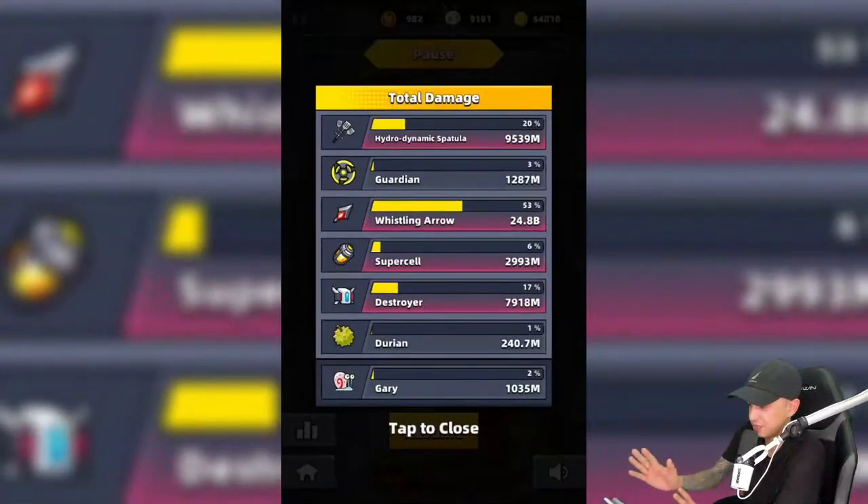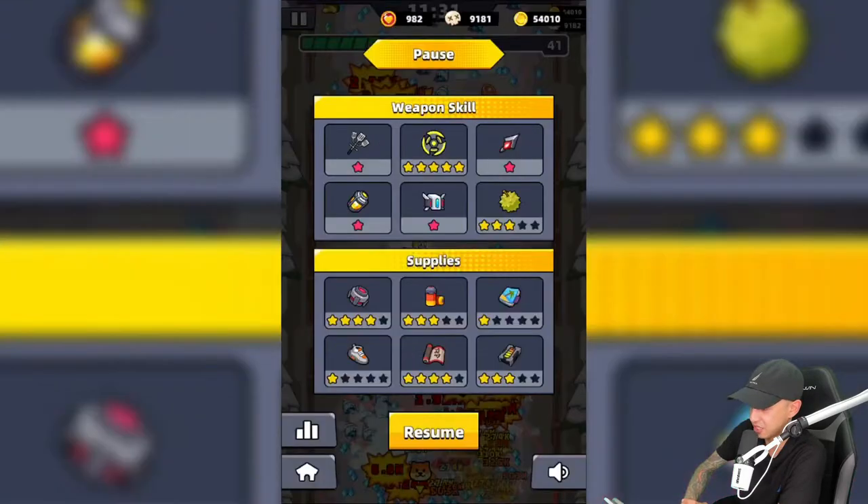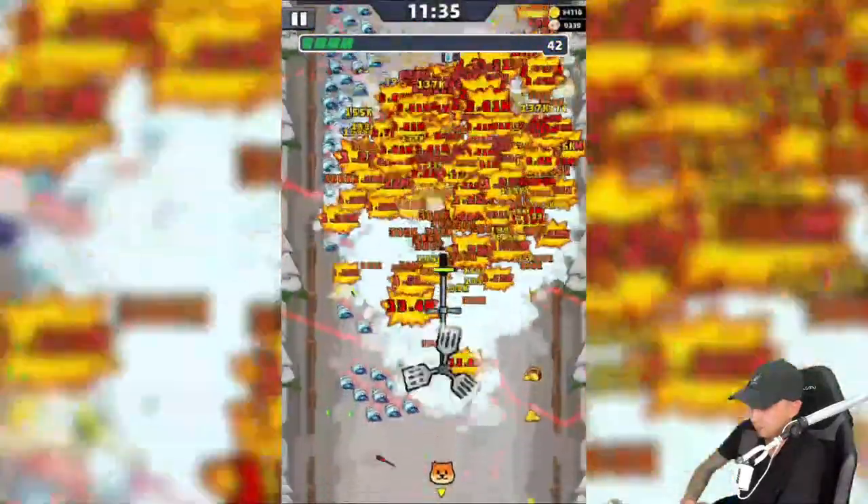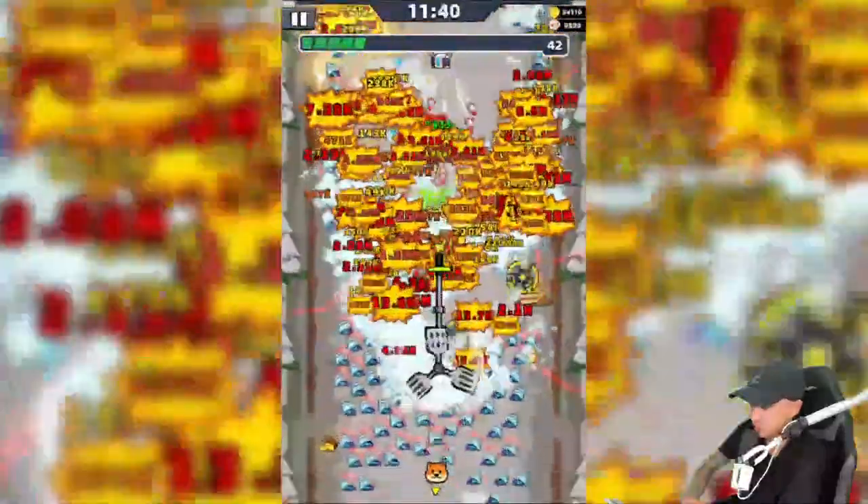The spatula damage is at 20 now - 9,539 million. Whistling arrow went down a little at 53%, 24.8 billion. Gary at 2%. The hydrodynamic spatula is causing decent damage. Let's run through a mob - we're powering through like a freaking train.